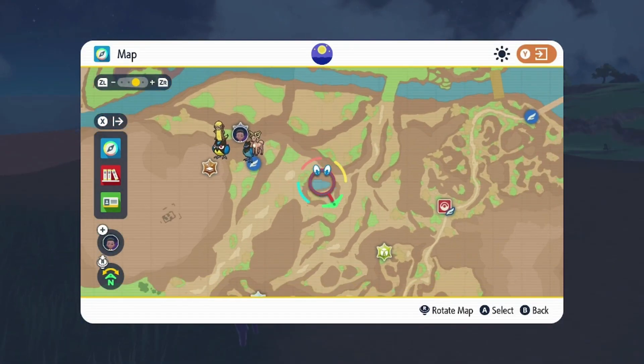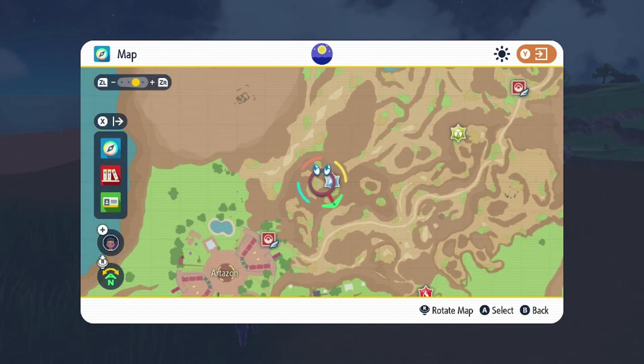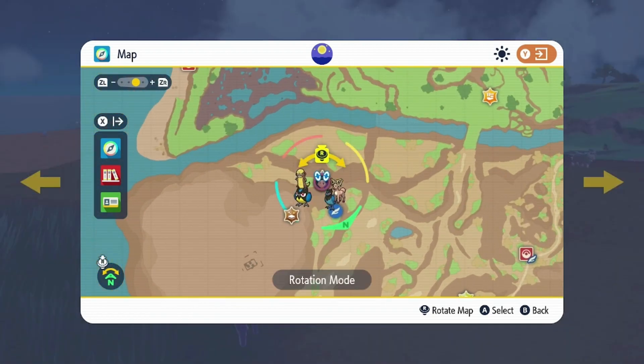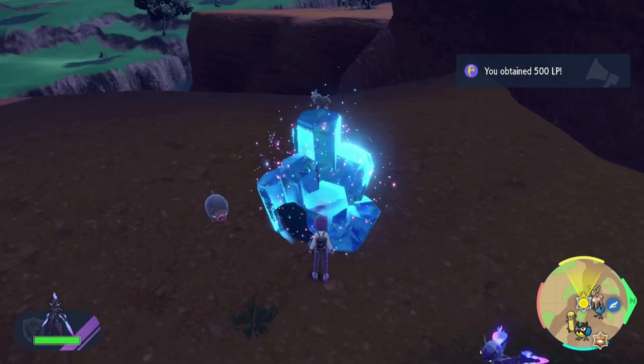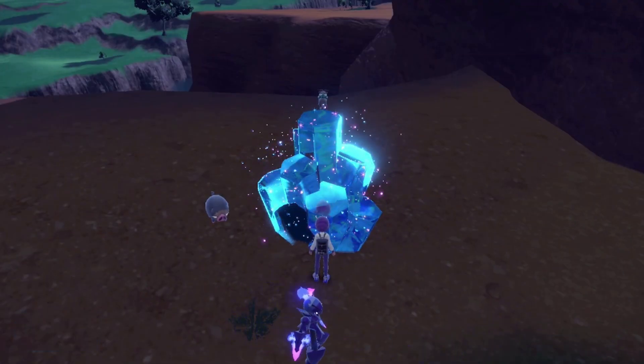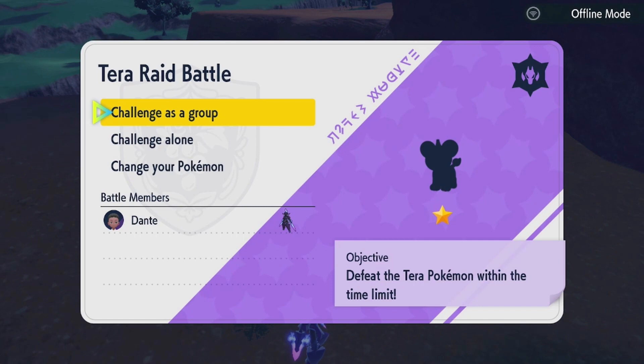First thing you want to do is go to your map and look for these little crystal icons — these are the crystal statues. I'm on a dragon type one right now, but it doesn't matter what type. Just by interacting with this thing I earned 500 LP, which I can use to buy things from the store.